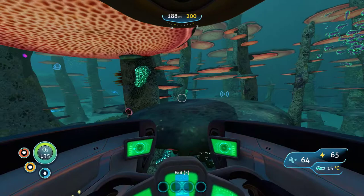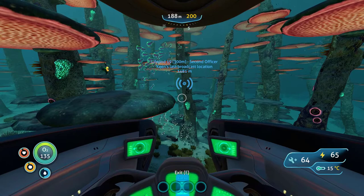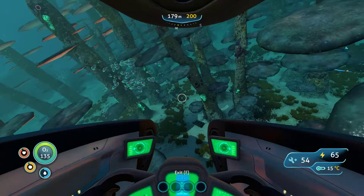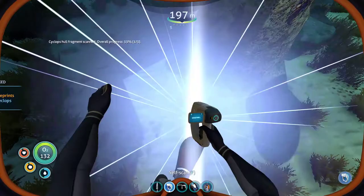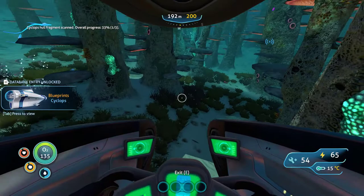Wait, hang on - that was a different ship then. I thought that was the same ship. No, it was a different one. The one we need to go to is all the way up there. What is that screeching? Cyclops hull fragment, one of three. Guys, I feel like I should have come here ages ago.